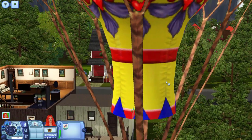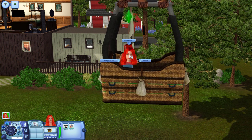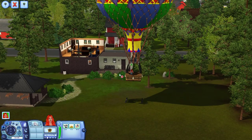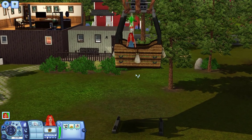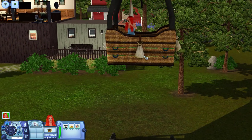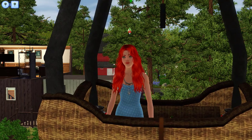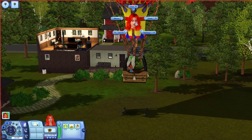Wow, how impressive! Look how high we are. She's got her little binoculars out so she can spy on her neighbors. We can sightsee — damn straight we will! I wonder if the hot air balloon will go any higher — this doesn't feel very high. I think this animation, the sightseeing, is that you sightseeing just using your binoculars. Being able to use a hot air balloon is pretty cool still, just not quite what I thought — I thought it was a form of transportation.